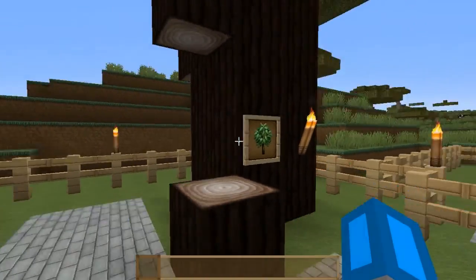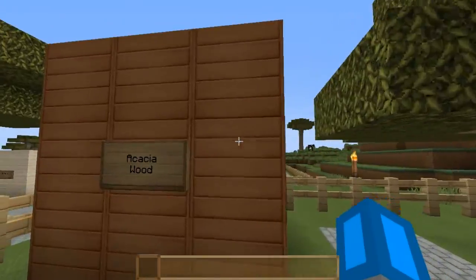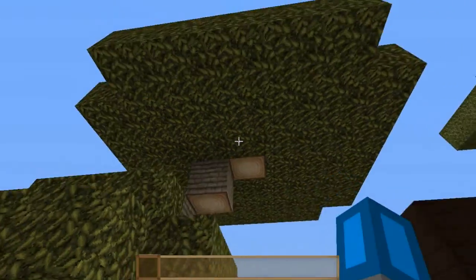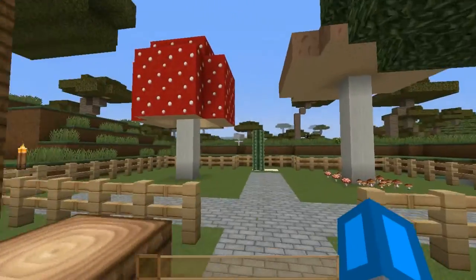The dark oak sapling. And acacia — or whatever you call it, I still don't know what it's called — and there's your sapling. The tree looks really cool, but that's to do with Minecraft, not the texture pack.